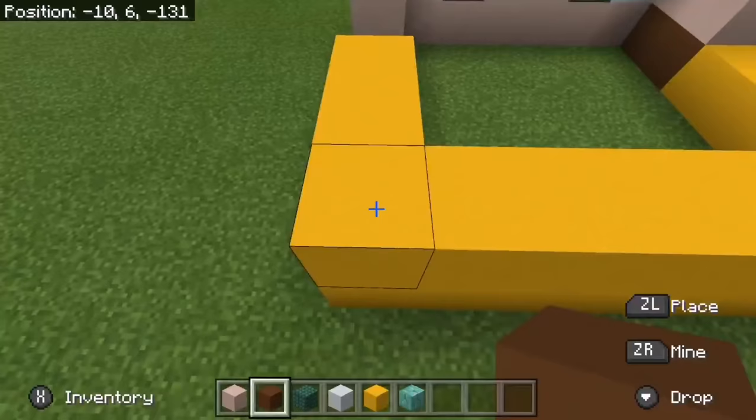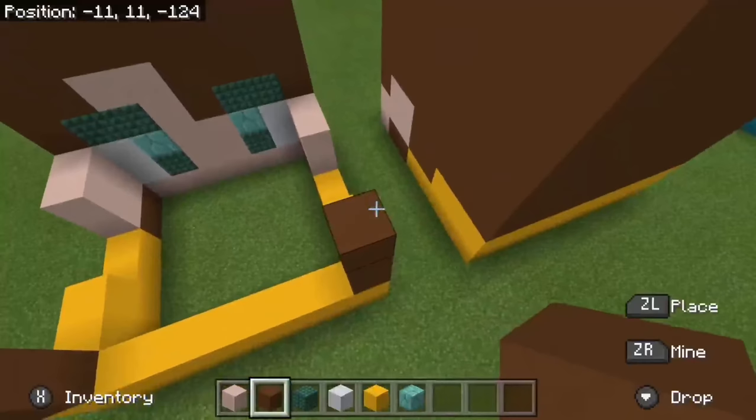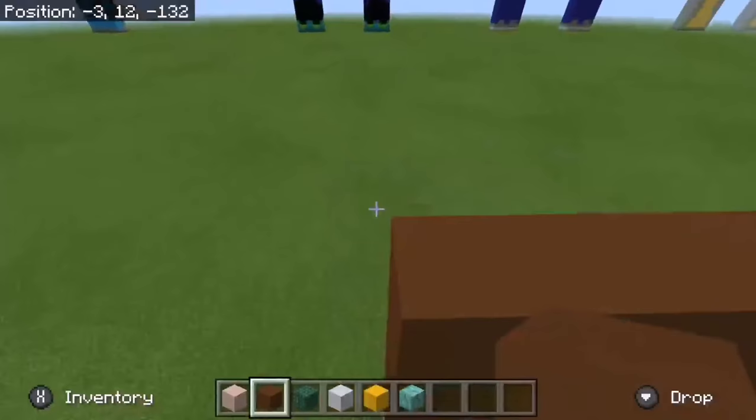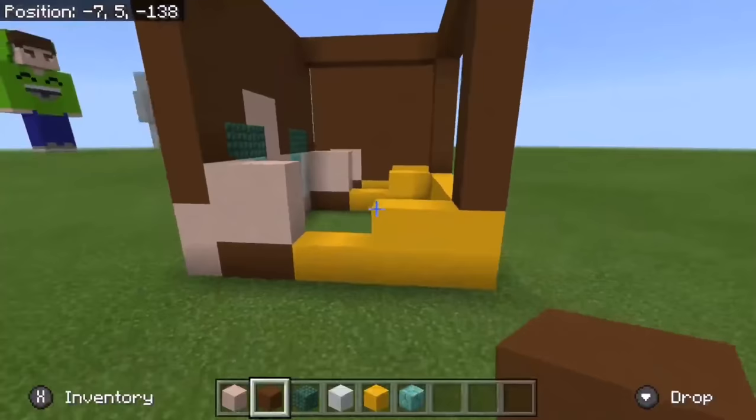Now take out your brown concrete, come to this block, and take it up six blocks — one, two, three, four, five, six. Do the same on the other side, take it up six blocks. Connect this one together, and connect this one together as well. Then connect this one together as well — very simple. Now fill this space in with brown concrete, and then we're done.